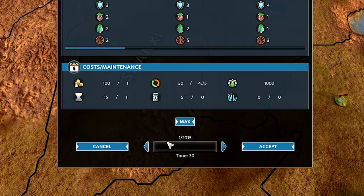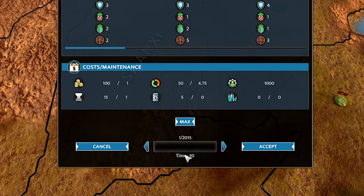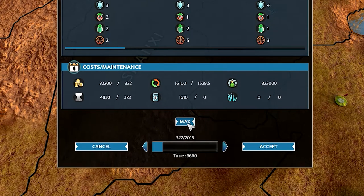Below are the costs of production and maintenance, and at the very bottom there's a slider to order recruitment. Notice that costs will change correspondingly to the number of units selected on the slider. You can also use the max button to automatically select the number of units that you can currently afford.